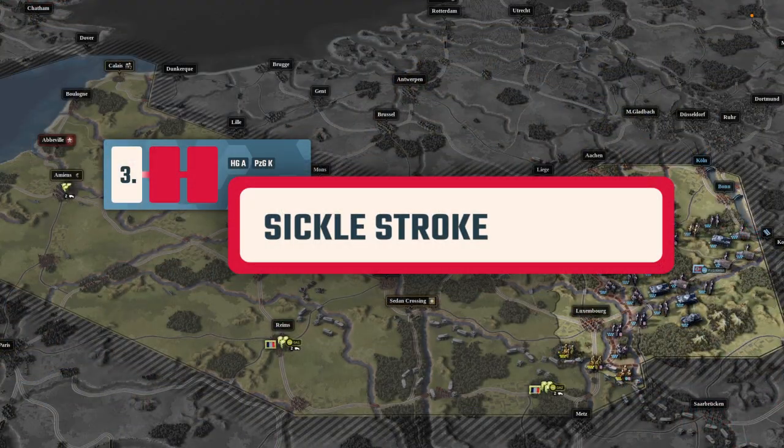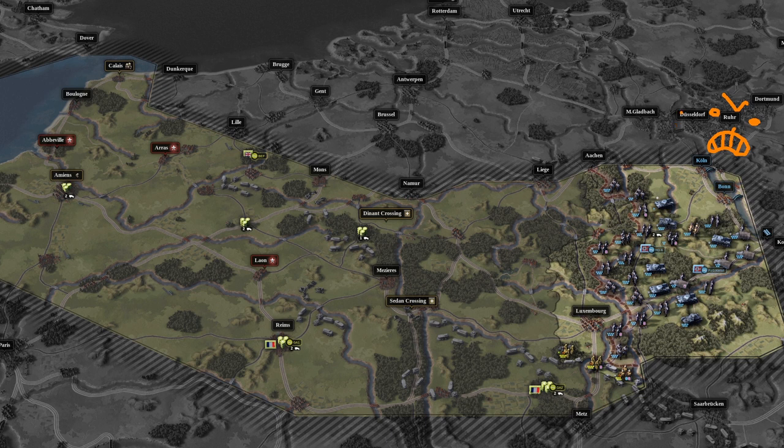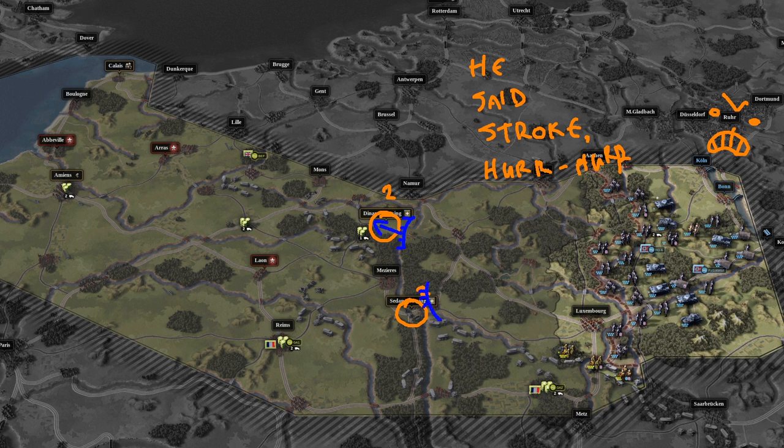Prepare for what probably is the most frustrating scenario in the entire historic branch. Sicklestroke will not forgive mistakes and will require some luck. The initial milestone is reaching Dinant Crossing and Sedan Crossing by the end of turn 2, enabling you to take both objectives on turn 3 as required. Dinant Crossing is the easier of the two — if the bridge is not blown, make sure you repair it. It's also a good place to set up a supply hub. Unfortunately, Sedan Crossing will take a couple of flying artillery uses to break through.